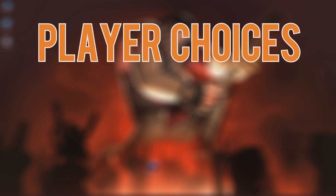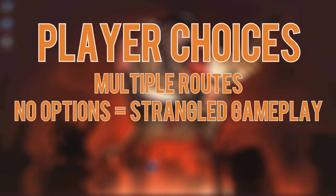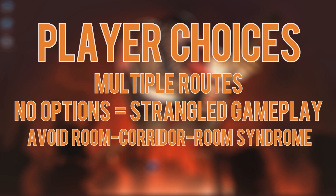Another thing to keep in mind while designing your map is options — what choices are you presenting your players with as they explore your map? Unless you are specifically designing a choke point, which generally needs to be handled very delicately, you want multiple routes for a player to take from any given area. However, going overboard with routes can lead to messy gameplay where the teams don't have a need to find a front line of combat. A common new mapper mistake is connecting a big room with a hallway to another big room and repeating — this is called room-corridor-room syndrome. It creates long choke points between large open spaces, which throws off player options as well as class balance.